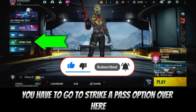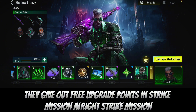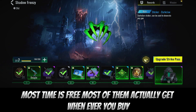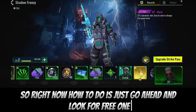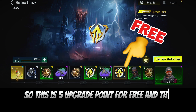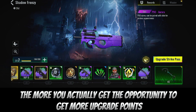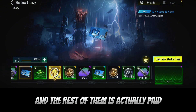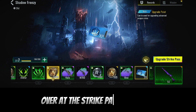First of all, you have to go to the Tracker Pass option over here. Every season of Blood Strike they give out free upgrade points in the Tracker Pass. Right over here, this is it. Most of the time it's free, and most of them actually get 25 with the paid pass. So right now, look for the free one — this is paid and this is free. So this is five upgrade points for free, and they're giving out five upgrade points for free every season over at the Tracker Pass.